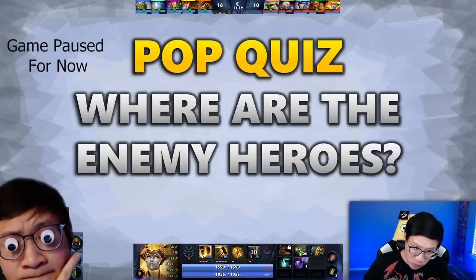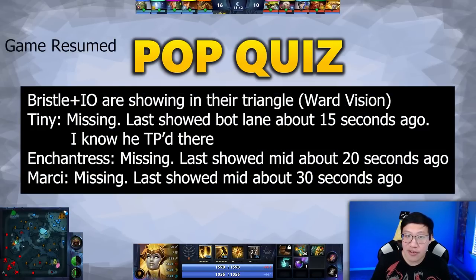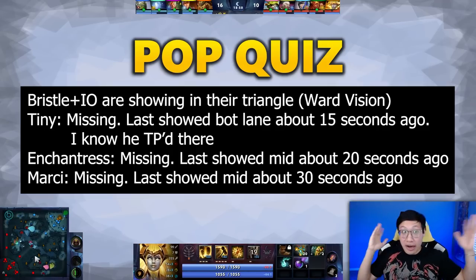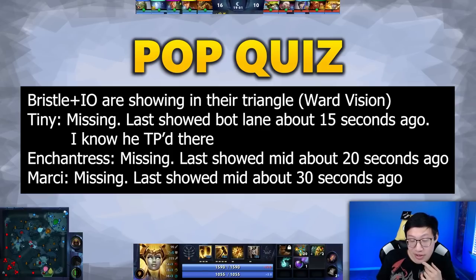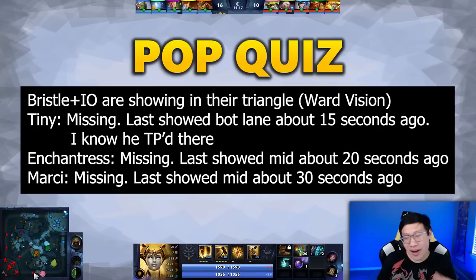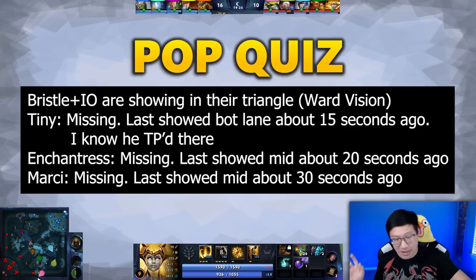Pop quiz: where are the enemy heroes right now? If you were watching the mini-map, you know — you know where to go, where it's safe, who to gank, whether they're split up. If you weren't watching the mini-map, it might be the same way you usually play Dota — blind, minding your own business, suddenly getting ganked by two heroes and blaming your mid invoker for not saying anything. Then you watch the replay and see that Void Spirit walked through two wards, picked up a Double Damage rune, and ganked you. That means you weren't looking at the mini-map for 30 seconds and a very telegraphed gank killed you.